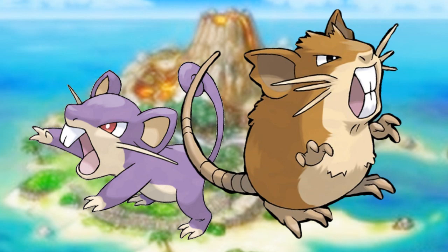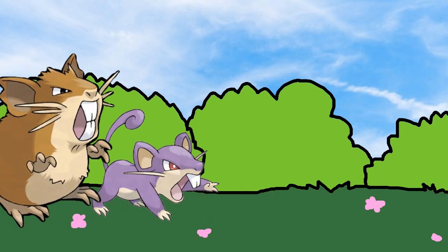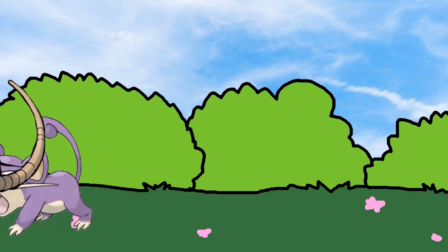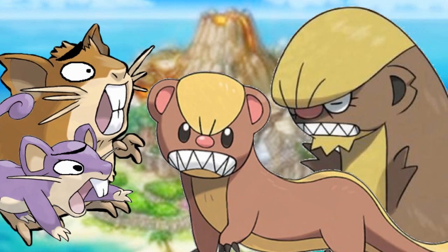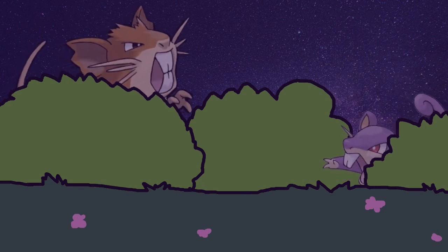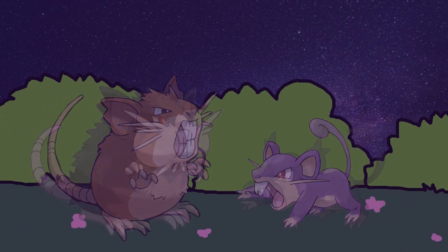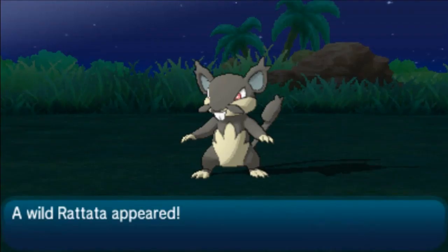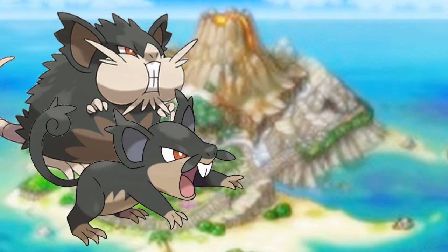Now that we know why they look this way in Kanto, we can figure out how their Alolan forms got these dark black coats and adopted the dark typing. Upon being introduced to the islands of Alola, they would have been faced with the threat of an even worse bite — Yungoos and Gumshoos. Suddenly Rattata and Raticate aren't the top dogs anymore. So the Rattata line would have started becoming more and more nocturnal, since Yungoos and Gumshoos only come out during the day. In order to blend in better with the nocturnal setting, they adapted darker and darker coats. Rattata now stands on its hind legs to better fight Yungoos, and Raticate becomes thicker and chunkier for better defenses.